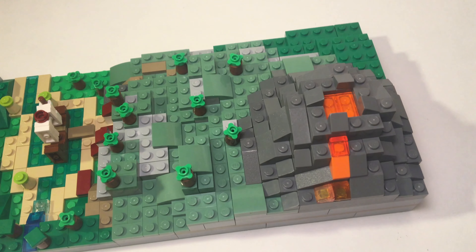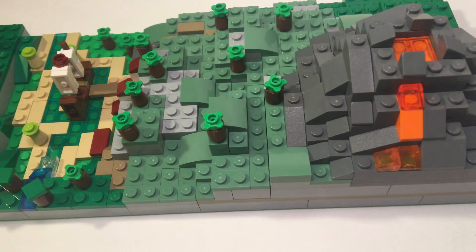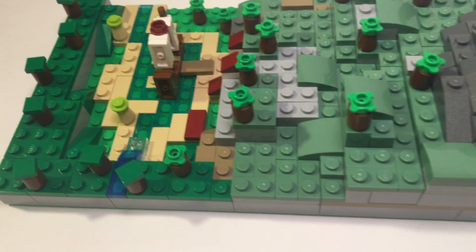As for the grass, I used a mixture of 1x2 and 1x4 sand green plates to cover the part next to the volcano.